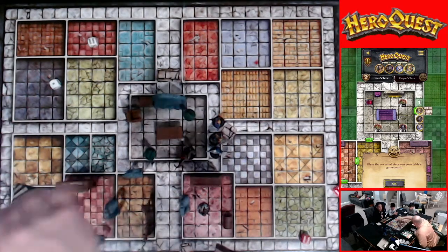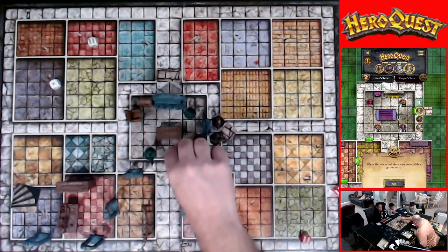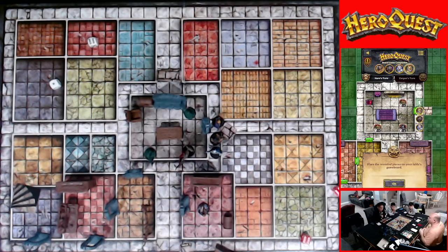You moved up here and still have movement left if you want it. You might want to let the others go in first, or put one of them to sleep. Yeah, use your Tempest — your sleep spell. Do I know how many body points they have? We've battled them both. The Dread Knight had three body points and the Orcs I believe had one or two.